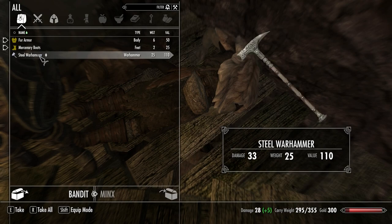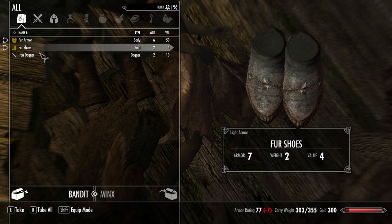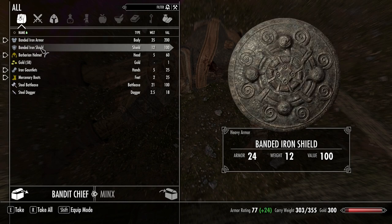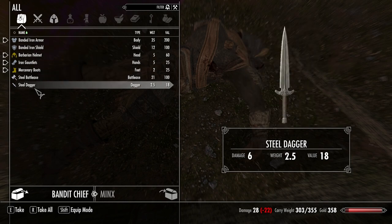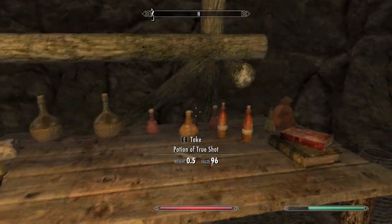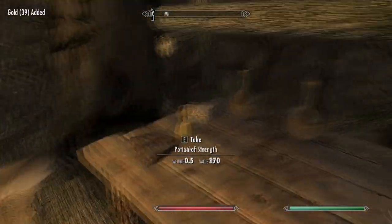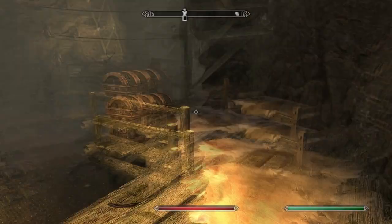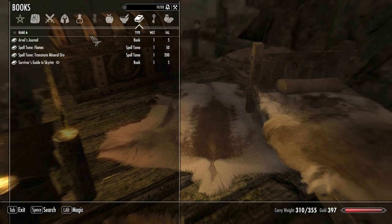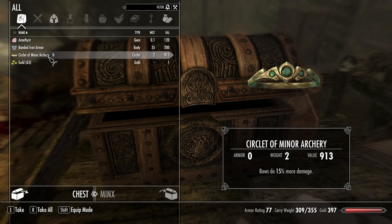Poacher's axe, thank you. I'll sell that for money. And what have you got for me? Nothing that amazing, but that's not what I came here for. True shot, thank you. And now we've got the book. Miner arch — oh that's pretty good. Lydia's just standing up there, she doesn't really care.